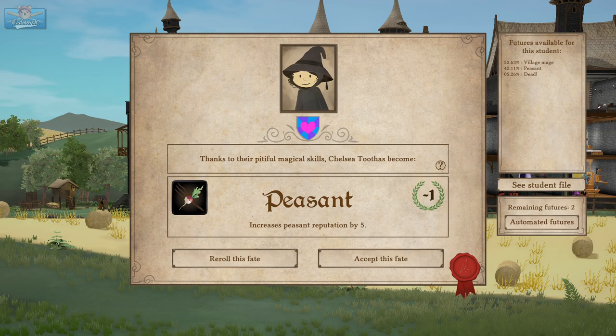Thanks to their pitiful magical skills, Chelsea Toothers became a peasant. No — your fate is a peasant! Some of our first students are graduating. Please welcome Chelsea Tooth — you have become a peasant. Increase peasant reputation, or re-roll your fate. Available futures: peasant, village mage, or dead. There's a chance you might die if we re-roll — so either become the local village witch potentially, or die.